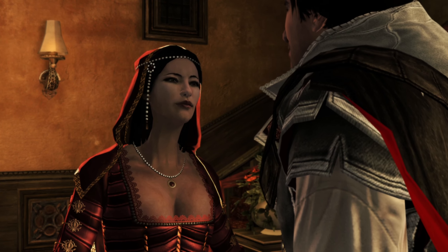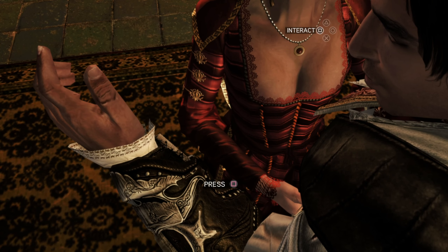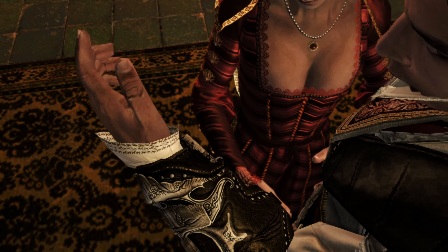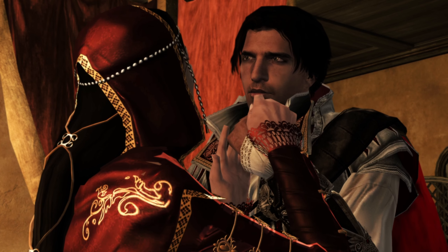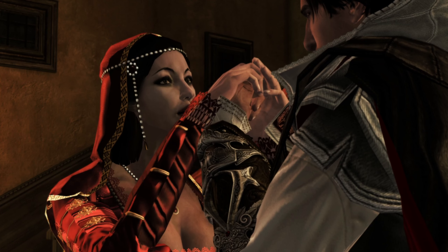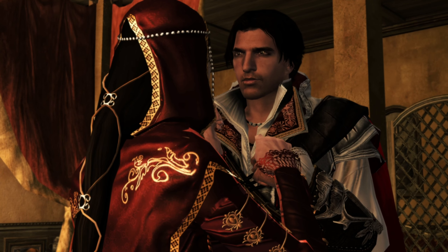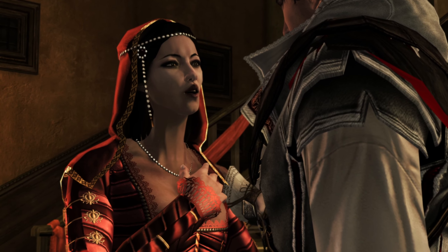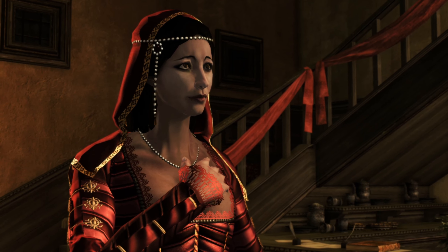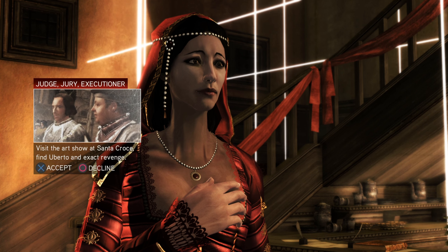Leonardo likes to talk, but I trust he did more than talk. 'I've given you the skills. Leonardo's given you the blade. All that remains is the deed. Where can I find Uberto?' 'According to my girls he'll be attending the unveiling tonight of Verrocchio's latest work. It will be held at the Santa Croce Cloister. Watch over my mother and sister while I'm away.' 'Of course, Ezio. As if they were my own.' Thank you. Judge, Jury, Executioner - visit the archer at Santa Croce, find Uberto.